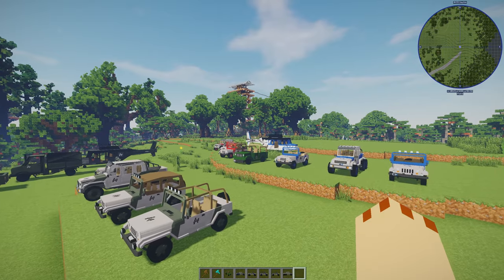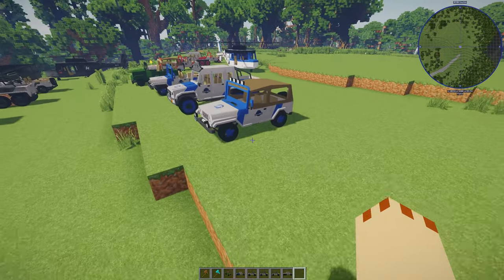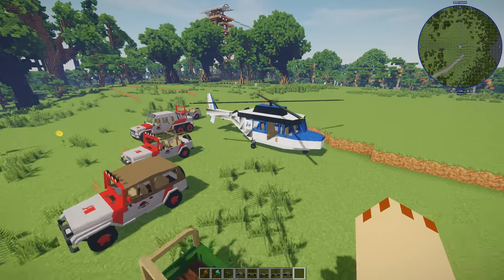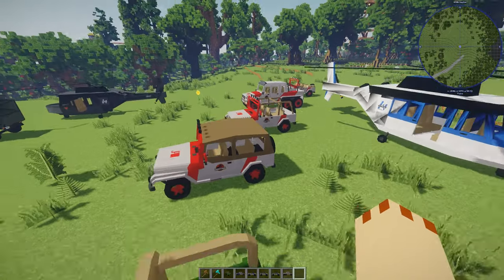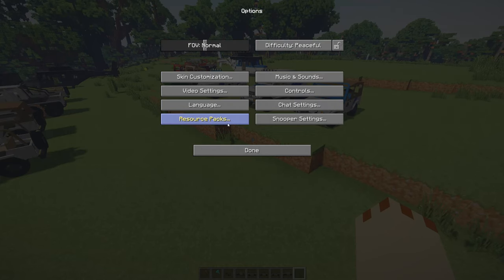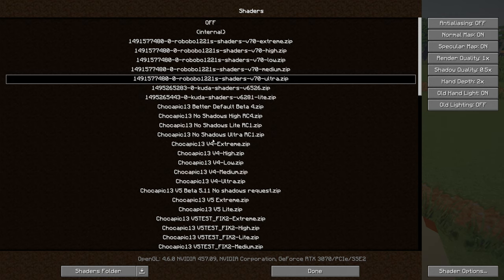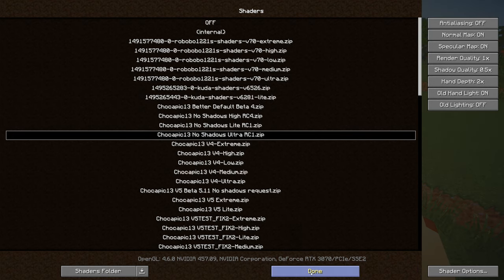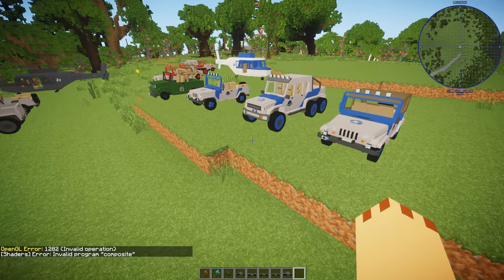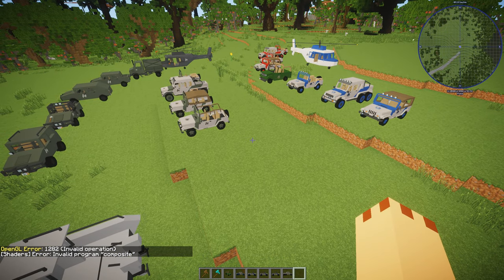We're down to about 40 frames because I've got it at 24 chunks render distance — you can see Camp Cretaceous over there. The Jurassic World vehicles look quite good with shaders though some shading doesn't work correctly. Let's try the Chocapix no-shadow ultra shader. You can get all these shaders from Chocapix. The no-shadows setting is quite good for filming in dark environments.